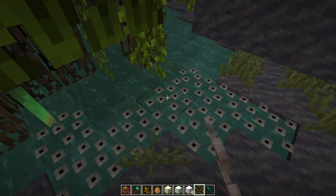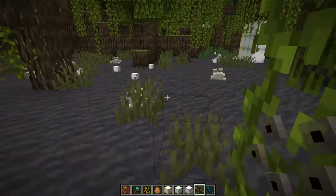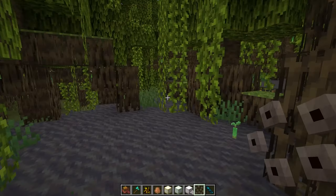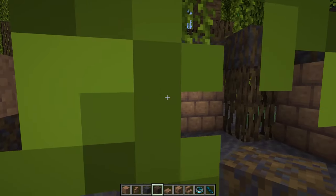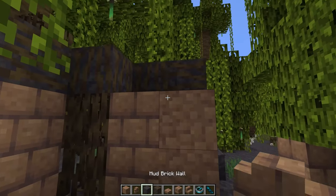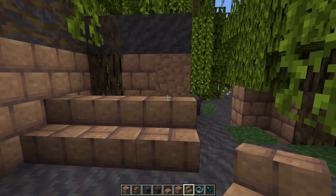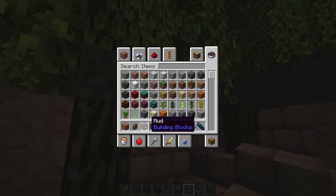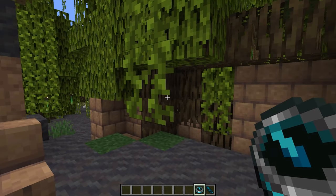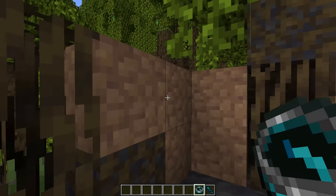Frogs spawn in frog spawn form, turn into tadpoles in the water, and then turn into frogs. Also expected in the update but not yet seen in snapshots is the addition of fireflies, which should add a unique form of life to the mangrove swamp biomes. Here are all the different mud block variants — slabs, packed mud, and packed mud bricks — all super cool for building. Also visible is the recovery compass, currently pointing to where the warden killed me in the deep dark, crafted from echo shards.